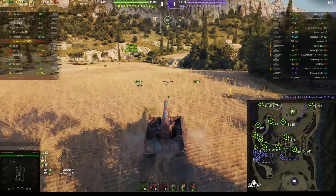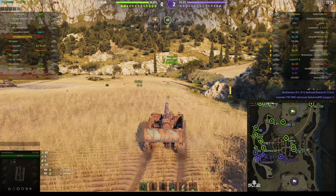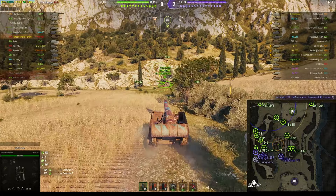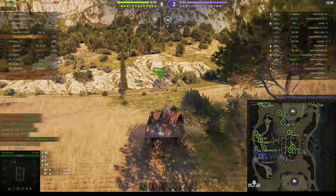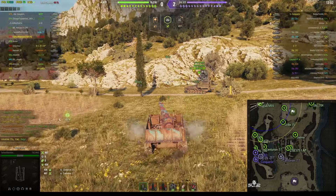He's managed to get down from the cap area and he's moving over to the west side of the map. This is normally a good move because you can actually shoot down that big alleyway through the 1-2 line and shoot at the enemy heavies and collect loads of hit points. The only worry is that the enemy arty might know this and fire shells in this direction.